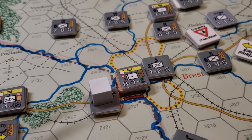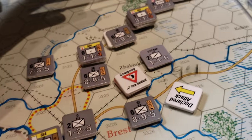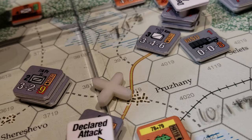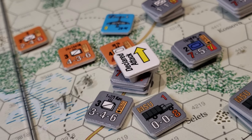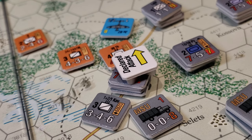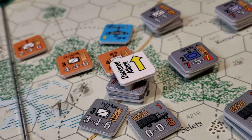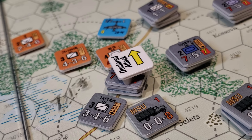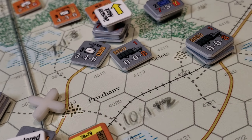Down by the Brest area, not a whole lot going on but lots of movement along the roads. We've got one declared attack here — this guy withstood an overrun in the movement phase, so we're going to pile in with a 7 to 1 attack with a minus three for air support. And because I have a full panzer division in there, that gives me an additional minus one. We're going to use the truck here to support that as well.